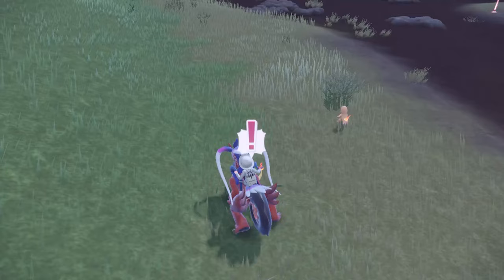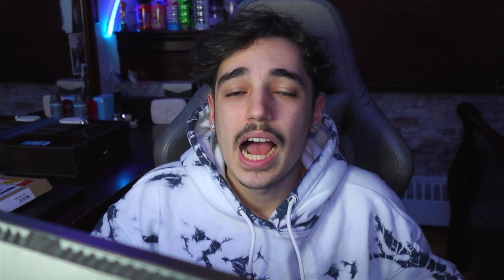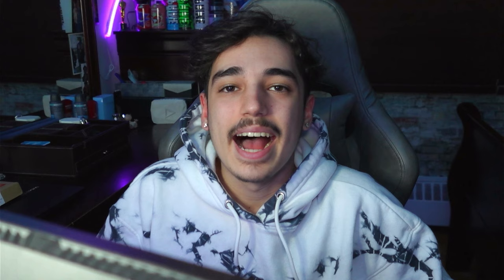I started off day five hunting on my free time. Scorbunny was the first hunt and only took me an hour — a really fast hunt. Then I went for Charmander, but sadly Charmander had the same fate as Squirtle, so I had to hunt for a second shiny Charmander. Luckily I didn't have to use another Master Ball. After Charmander I went for Turtwig, which was also a pretty fast shiny. At this point there were only five starters left: Cyndaquil, Totodile, Torchic, Snivy, and Sobble.